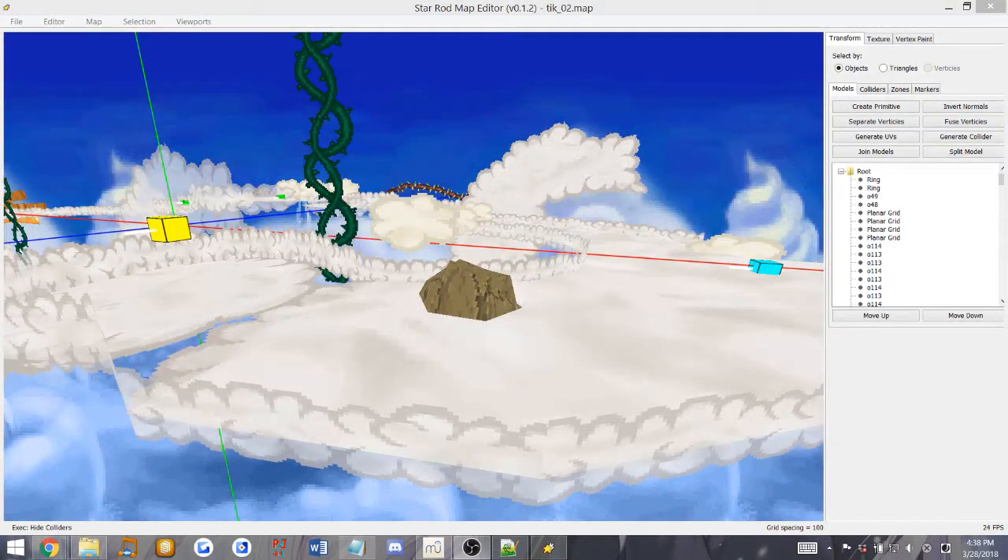Hey guys, Piratei1 here. Today I'm going to show you how to add enemies into your Paper Mario 64 map. Now this is a little bit complicated, so I'm going to try to explain it well so you can understand how it works.